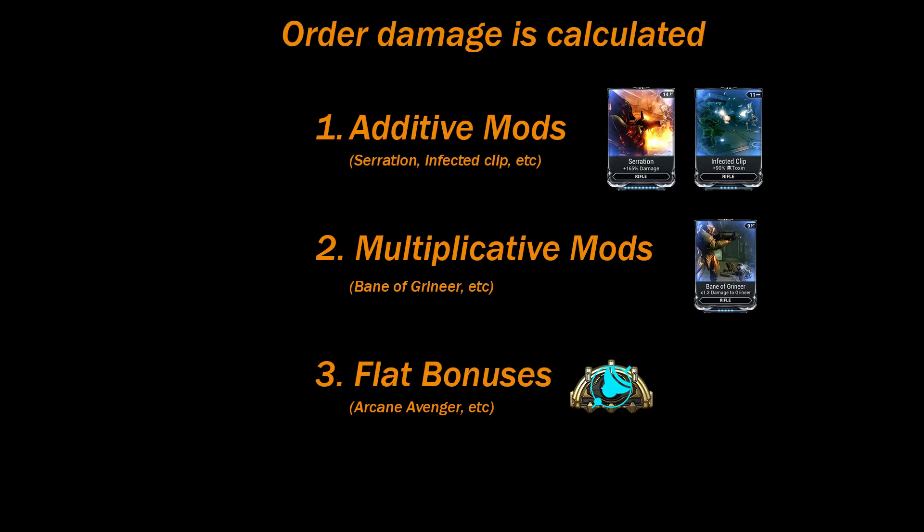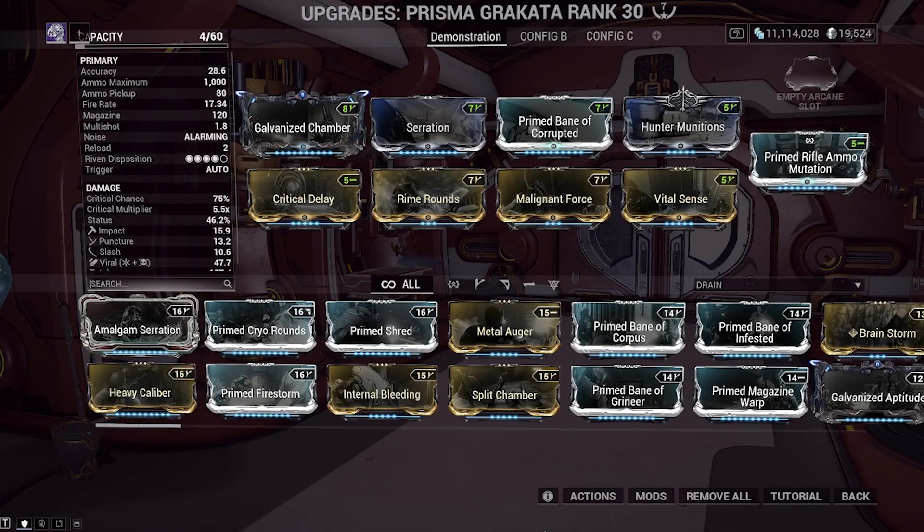The way damage is calculated in Warframe is additive mods first, multiplicative mods second, flat bonuses third. Combine different mods, arcanes, and abilities to maximize damage.